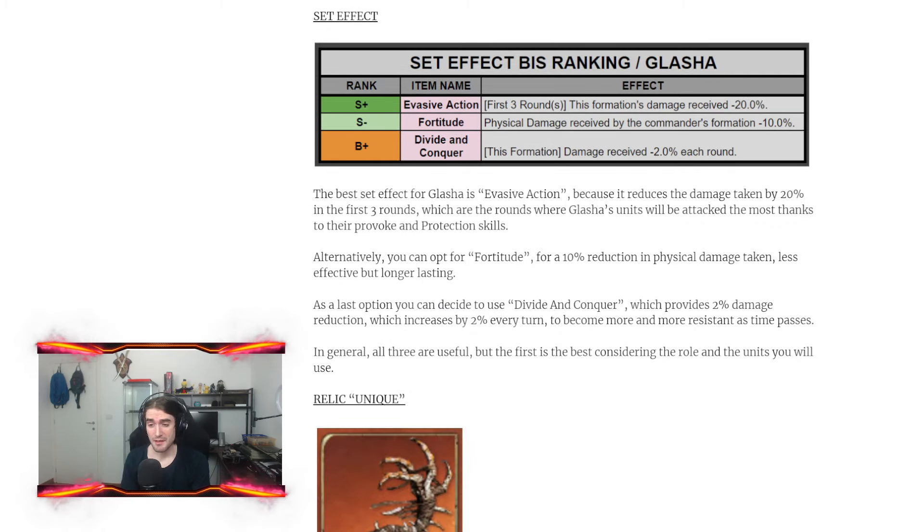Talking about the set effect, Evasive Action is the best bonus for Glacia because it provides 20% damage reduction in the early game — if you run Glacia as a support tank you'll reduce the damage you take early. As an alternative, Fortitude provides 10% physical damage reduction for the whole battle — solid for a tank but not the best. As a third option, Divide and Conquest gives 2% damage reduction per round stacking up to 20%; it's a strong late game bonus but it's the third choice.